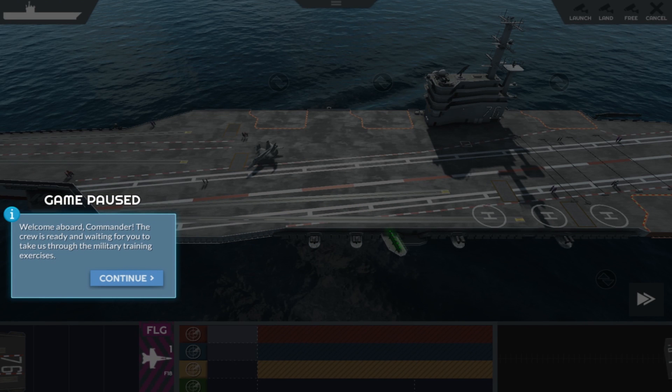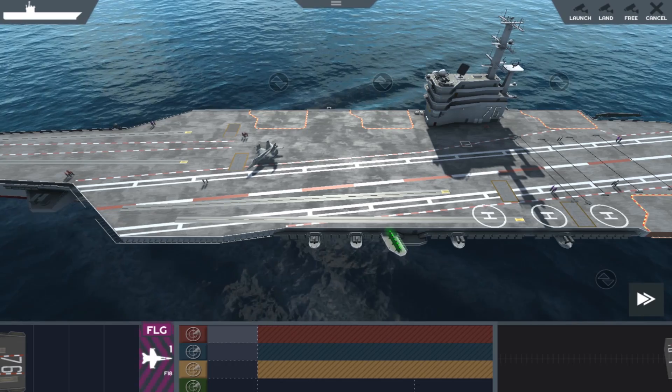Welcome to Carrier Deck. In this game you will be required to do a number of things, one of the most important being landing aircraft safely on an aircraft carrier as well as taking off.